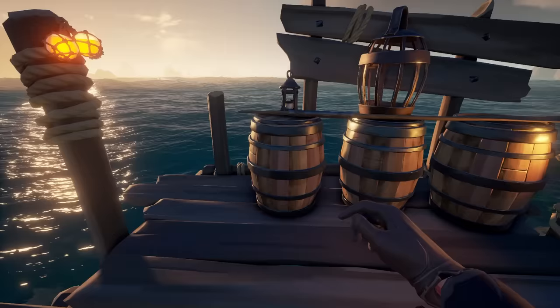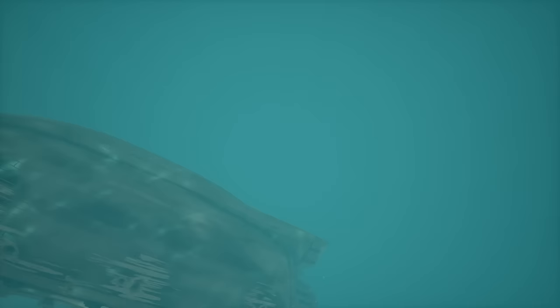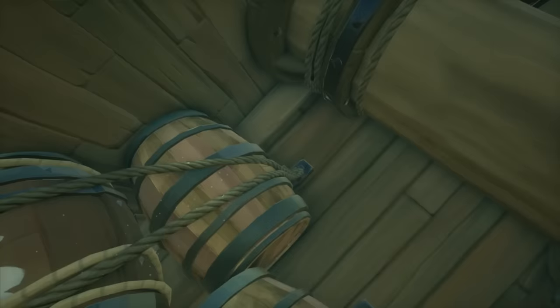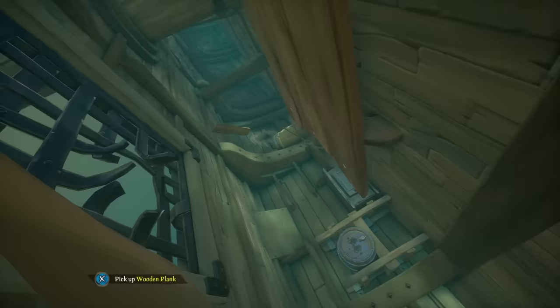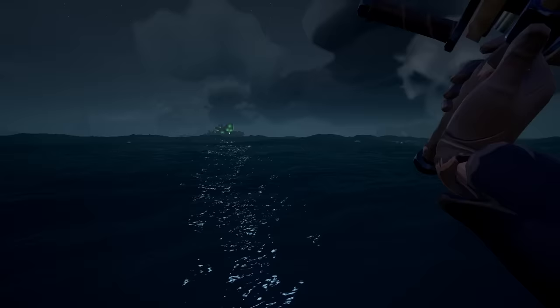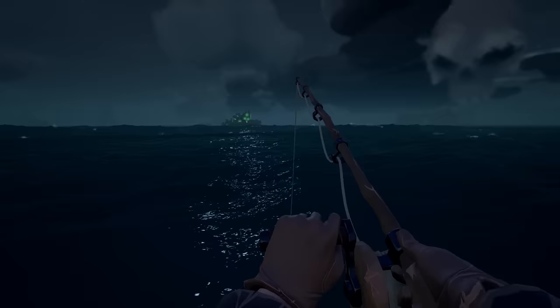Now here's where the fun begins. I recommend starting at Plunder Outpost — you'll understand why in a few minutes. Next, find a shipwreck in the Ancient Isles portion of the map; the closer to a seaport, the better. You're going to want to pillage that ship, but not for treasure. Instead, raid the barrels on the hunt for fish. Fish can be stored in shipwrecks, and the barrels on shipwrecks respawn new supplies every 30 minutes or so, just like the outposts do, which means you can stock up infinitely.